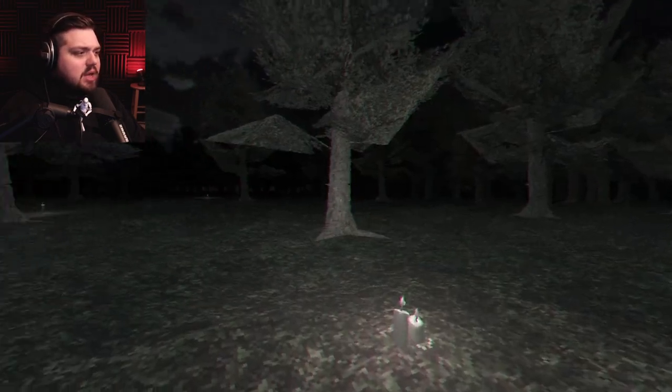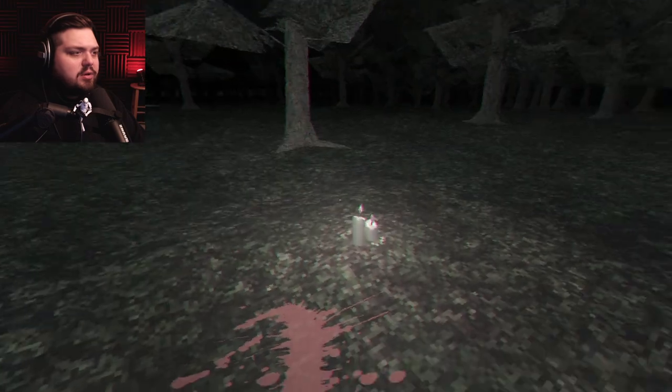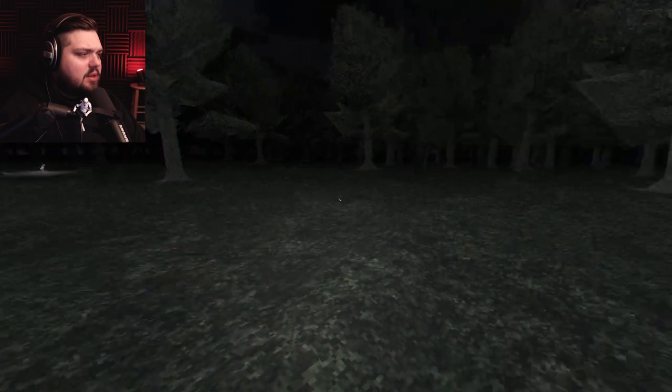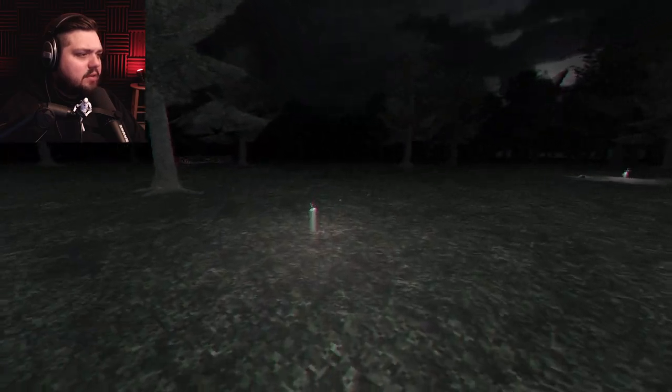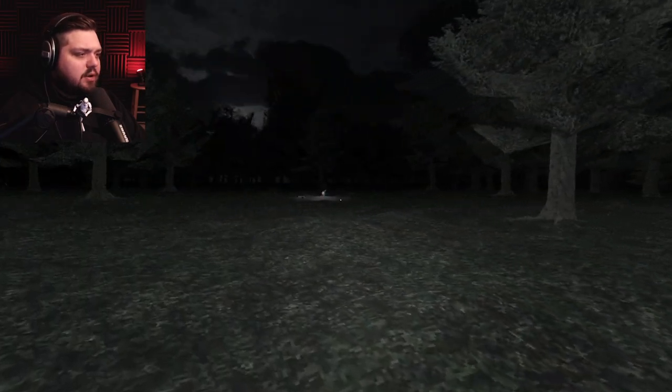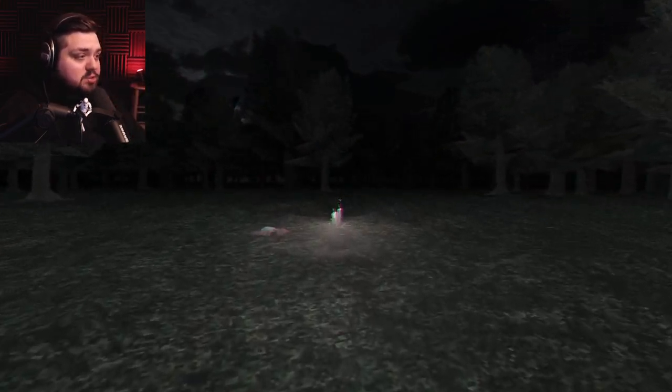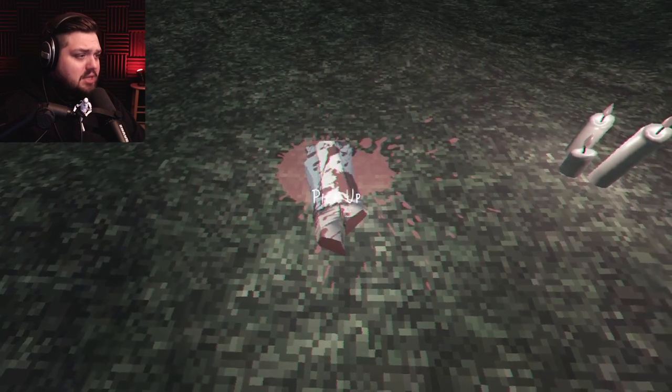Are we just going to collect Paul's remains into my backpack or something? Like, how is this working? I see something over there but I feel like I should follow the light and pick up the rest of Paul's body parts.